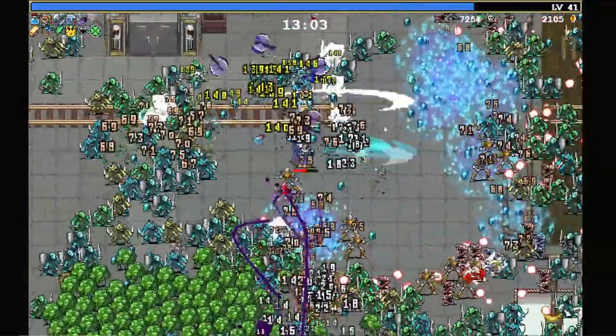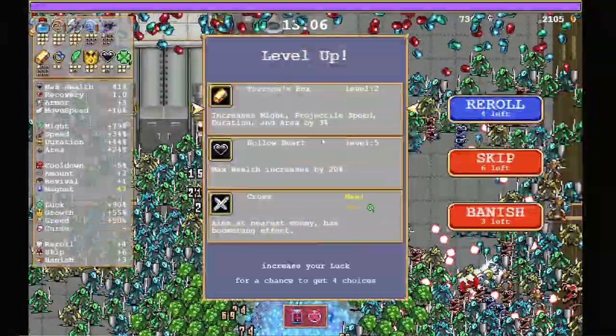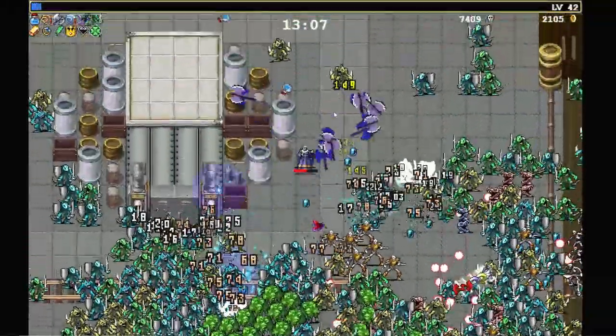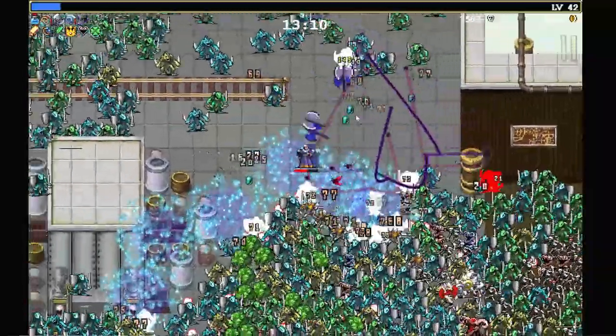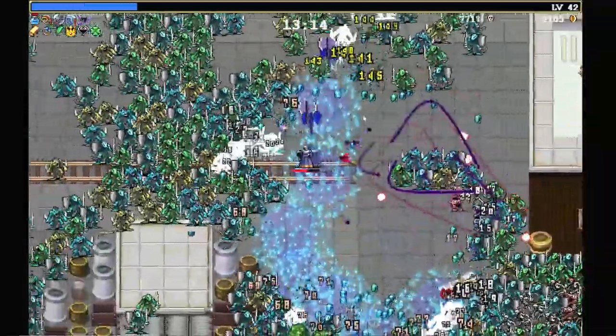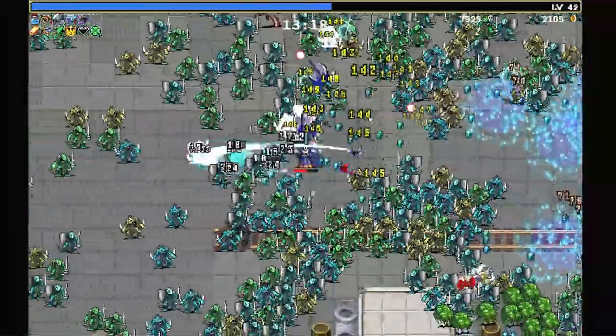That is a lot of spinach coming after us. Vegetables are awful — like, who wants spinach? Well, I guess I got Torona's Box. Once Torona's Box levels up, it will give us some attack speed. It won't be quite as good as the Tome, but it won't be bad either.